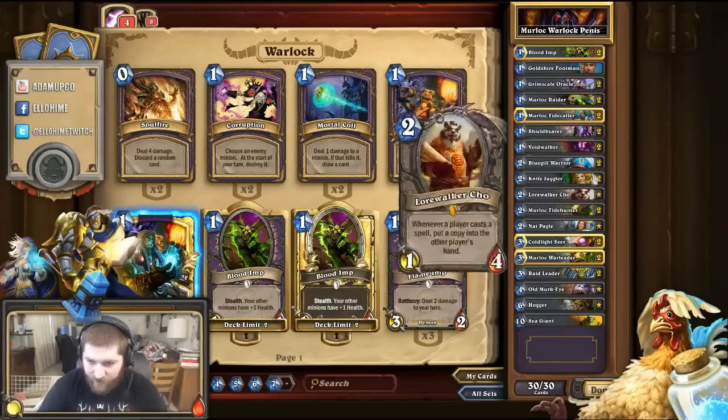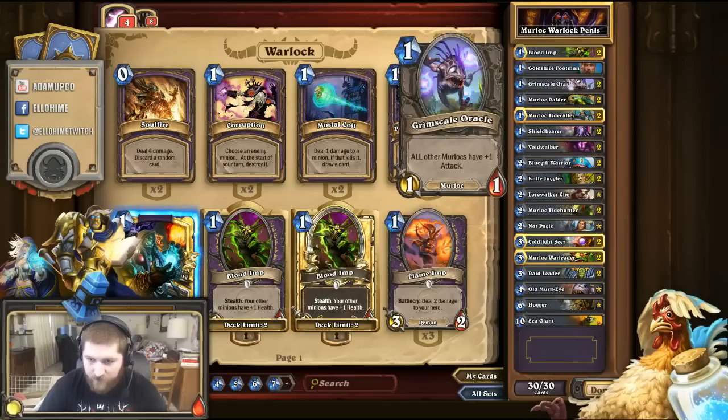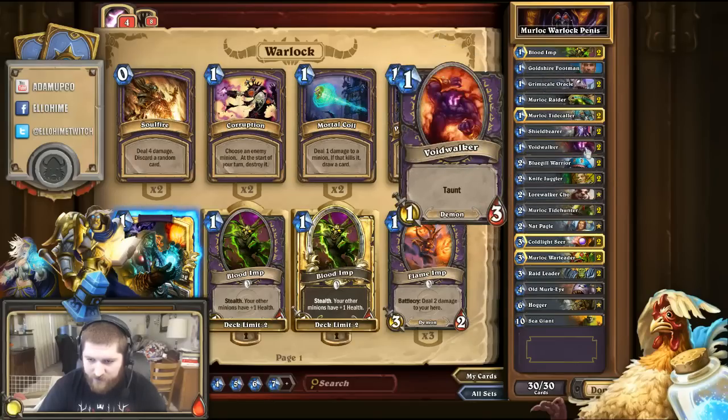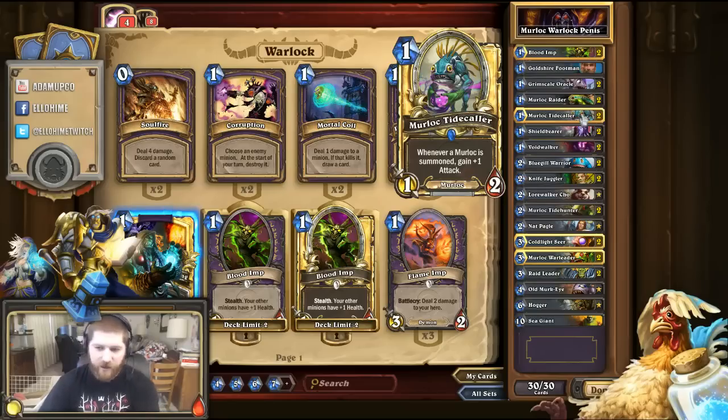In conjunction with the one-cost Tidecaller, let's say you have a two-mana turn. You can throw down the Tidecaller first, then throw down the Tidehunter — and basically you're going to give the Murloc Tidecaller two extra attack, and it also has two health. So on a two-mana turn you're already building a threatening board.